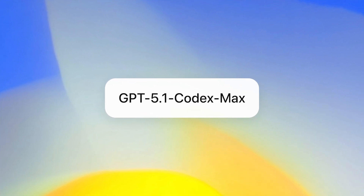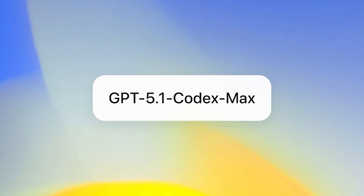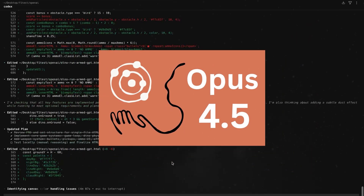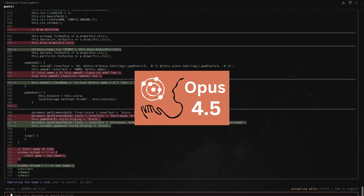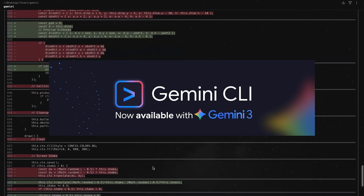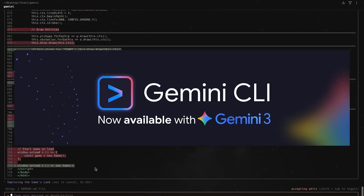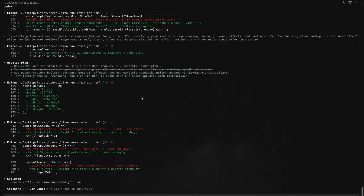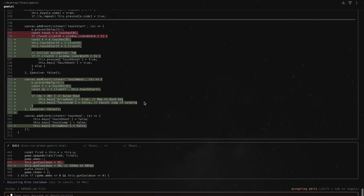Codex CLI running their flagship Codex Max model. For Anthropic, Claude Code running Opus 4.5, their most intelligent model. And for Google, Gemini CLI running Gemini Pro 3. Same prompt, same rules. Each AI knows they're competing against the other two. I told them the winner gets featured and the losers get deleted on screen. So they're not just coding — they're fighting for survival.